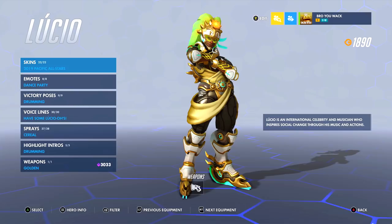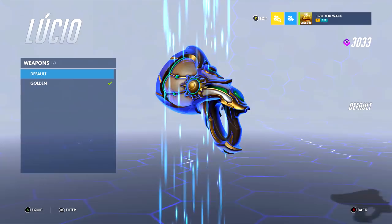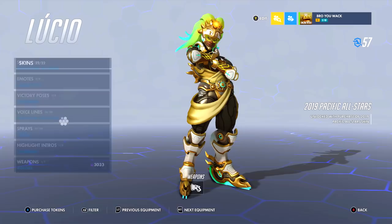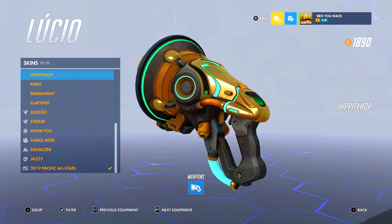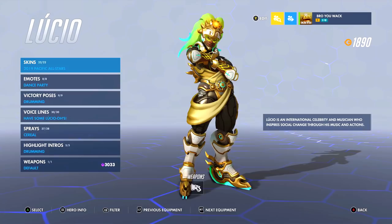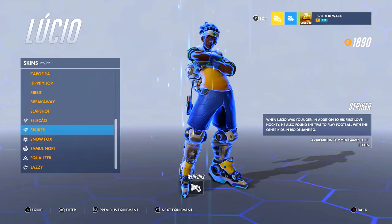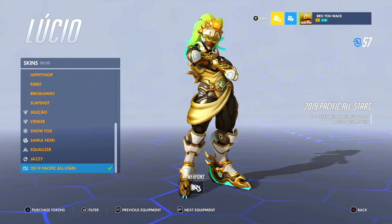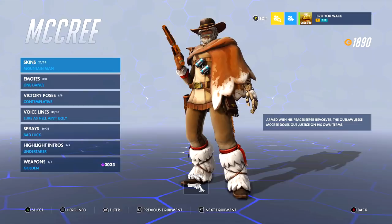Lucio is a hero I want to love more because he's just an all-around perfect hero — perfect skins, perfect emotes, great highlight intros. The only thing he's not perfect in is the gold gun, because on some skins it's very obvious, like with Hippity Hoppy. I use the 2019 Pacific All-Star skin most of the time because it's a flex skin. I love the Equalizer animated skin — an easter egg where you switch between songs and get jazzy slow or fast jazz music. Most of the time though you want to rock the 2019 Pacific All-Star because his hair color changes based on the song — that's so dope.